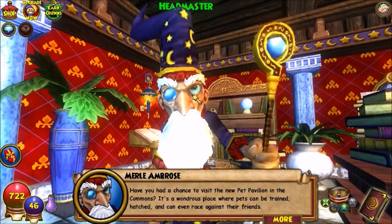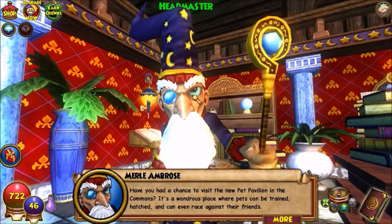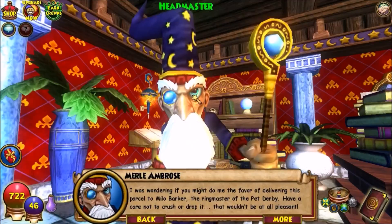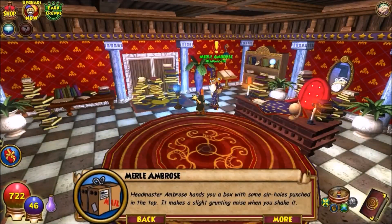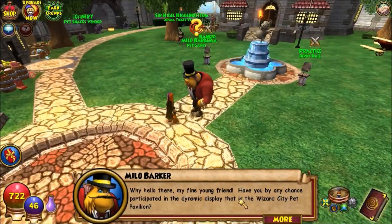Let's do another quest. Merle Ambrose asks: have you had a chance to visit the new Pet Pavilion in the Commons? It's a wondrous place where pets can be trained, hatched, and even race against their friends. It's easy to find — just head towards the library. He asks if I might do him a favor delivering this box to Milo Parker, Barker, Ringmaster Pet Derby. The box makes a slight grunting noise when you shake it.